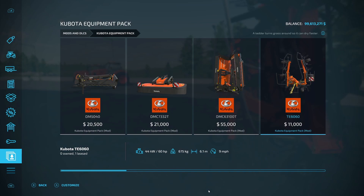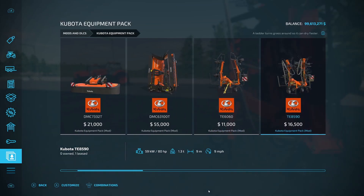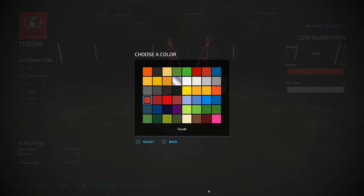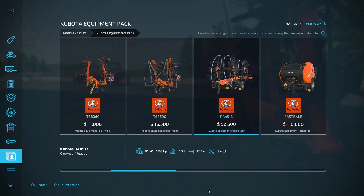After the mowers we've got some tedders. The TE 6060 is $11,000, 6.1 tons, requires 60 horsepower. You've got decals — new, old, or none — frame color and rim color in any color. Then there's the TE 8590 at $16,500, nine working meters, 80 horsepower. Same decal options, plus frame color and rim color customization. Then we have a windrower — the RA 4513 at $52,500.